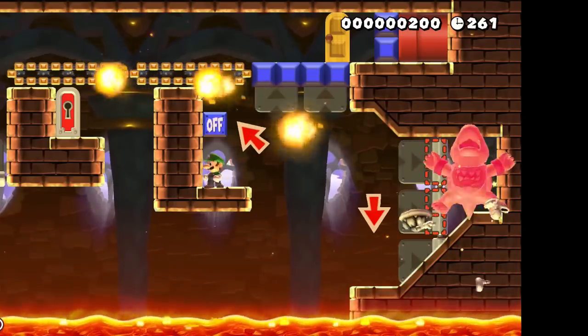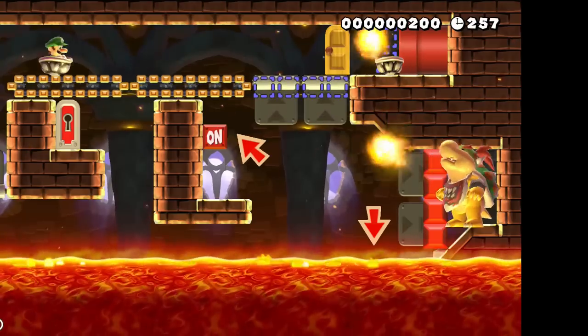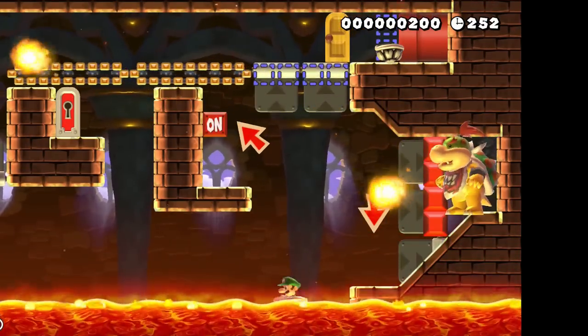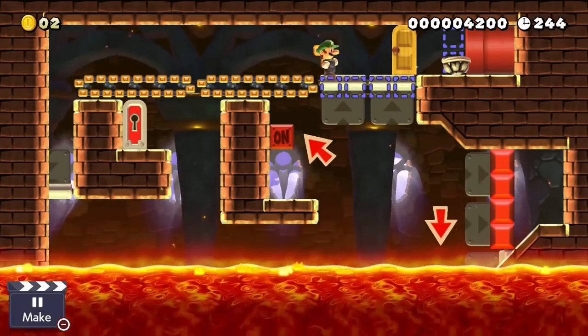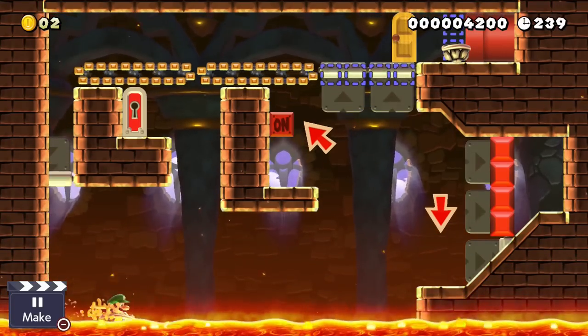After that, we have to hit the on-off switch once again while avoiding those fireballs in order to get back up to where we started and repeat that process two more times. Once we hit him three times successfully, we are able to get the key and jump up to the key door on the left.